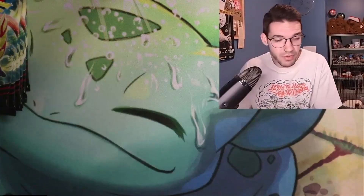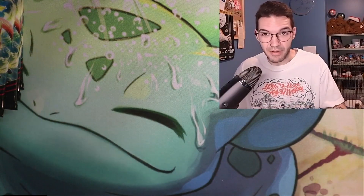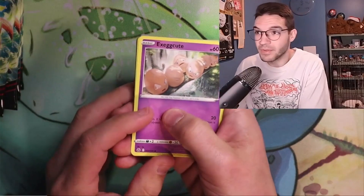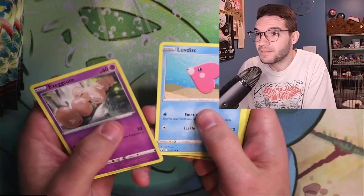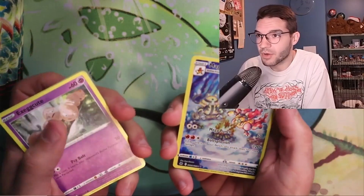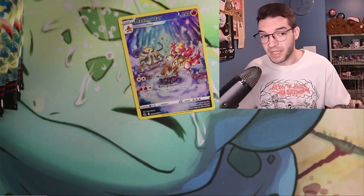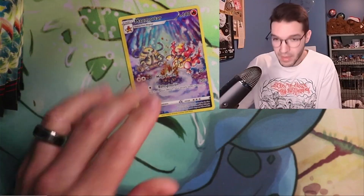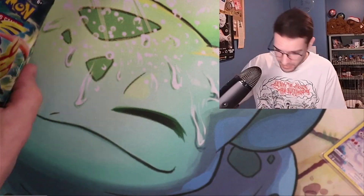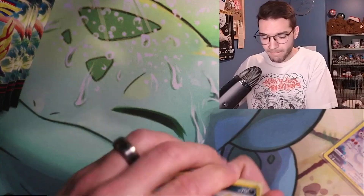We got Helioptile, Wooloo, Scyther — our Luxray line is complete — Pancham, Snorlax, a Poké Ball, and Snorlax again. No good trainers in that one. What's weird is that after four packs of Crown Zenith, I only have one Galarian Gallery pull — not even a V. Maybe the second half of the box will be heavier. We got Exeggcute, Yamper, Pawniard — we got Magmortar, more Trekking Shoes, another Luxio — that card's actually in format, so it could theoretically make the deck.